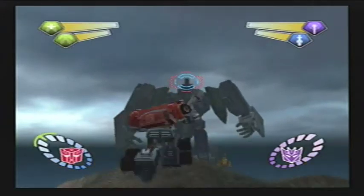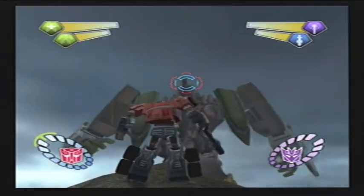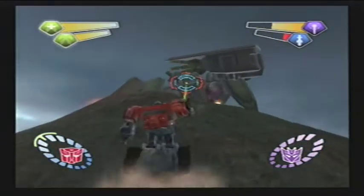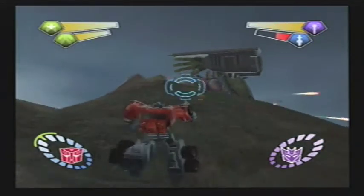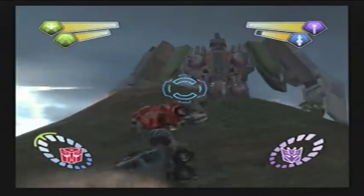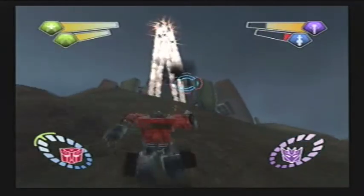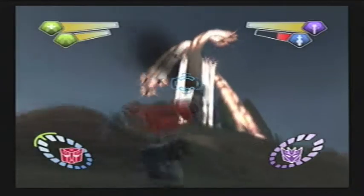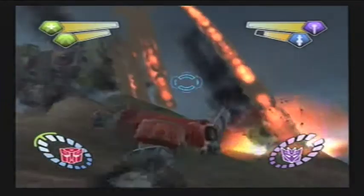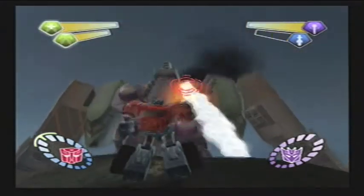Stop moving, stop moving. Alright — so my missiles can reach him but my blaster cannot. I'm going to try taking out his turrets too, because you can take out the turrets. Basically he attacks you the same way he does in ship mode, except on steroids. If you remember, he shot maybe a missile or two at us in ship mode, but now he just unleashes all of it.